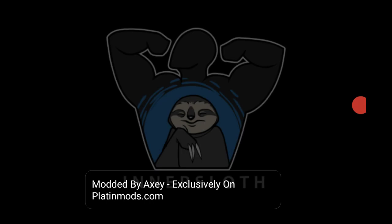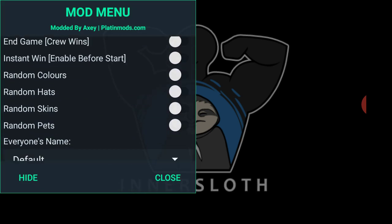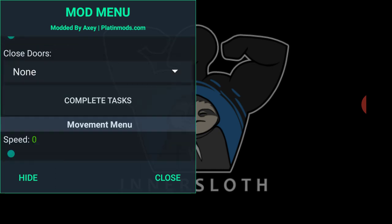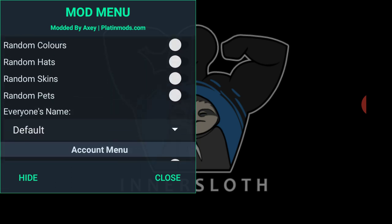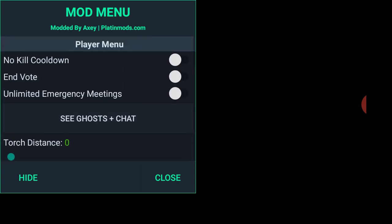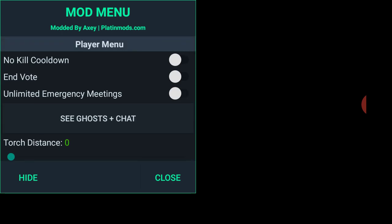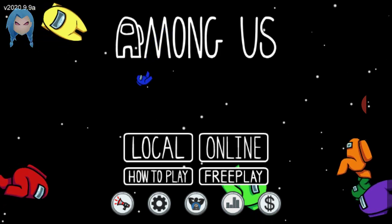You'll see at the bottom this little screen — I can get imposter. You have to make the game in order to use these features. Besides the ads and the pets, the color ones — if you're in a public game I'm pretty sure you can get banned. But you can get imposter every time, no kill cooldown, end vote, and everything.